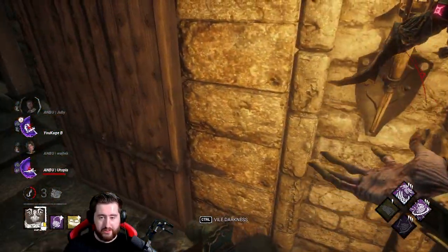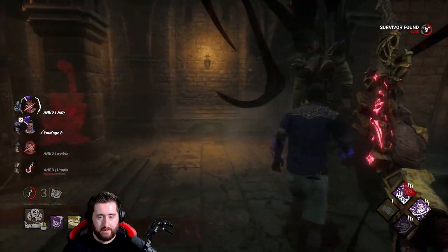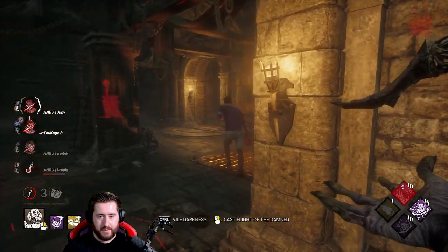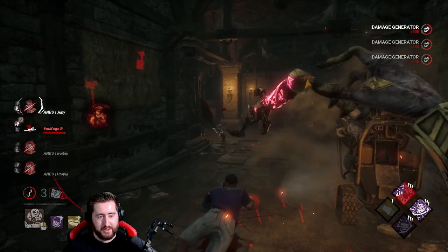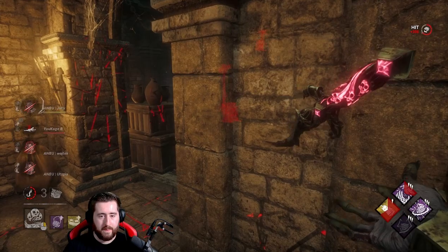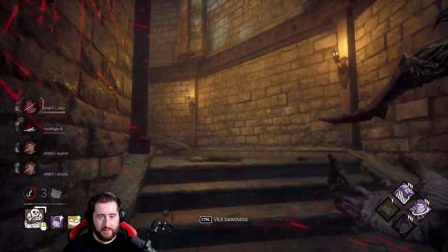Someone went through a chest and got trapped, and then instantly healed up for some reason. You can actually set birds off while you're on the hook, as it turns out. I kind of don't want her to die down there because I'll be in trouble if she does. Dead hard — nice. That should be enough for us to get the down as well, and a second Surge too.